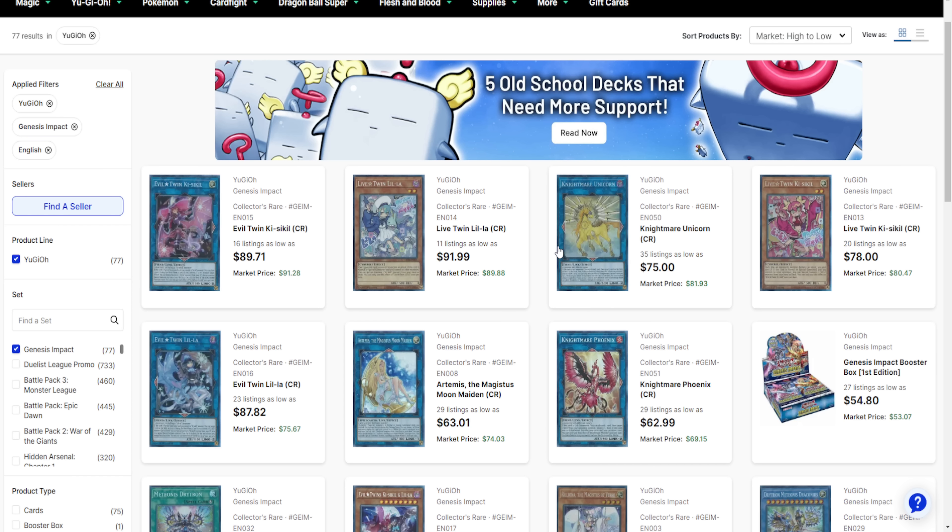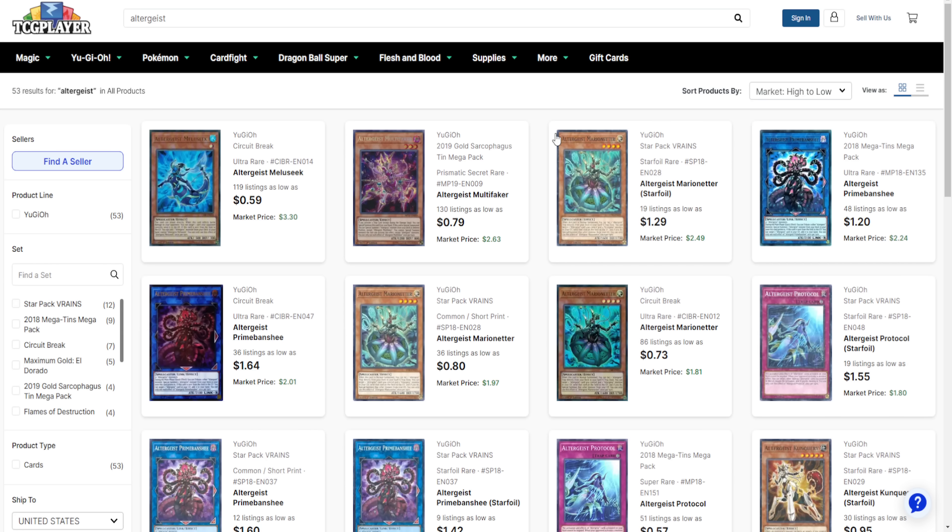Solemn Warning is a phenomenal card used back around 2006 or so. It's started to see play in the OCG — they're actually side decking it, and not just one, they're running it at three. The ultimate rare first edition right now is roughly $112. After that one sold, it's $120; after that one, $135–$140. You get the message — there are not many Solemn Warnings on the market and every time one sells the value drastically increases.